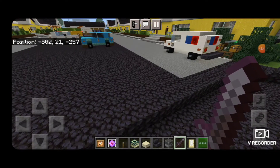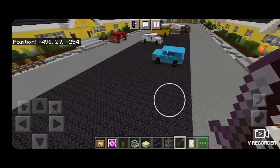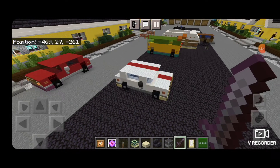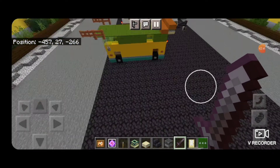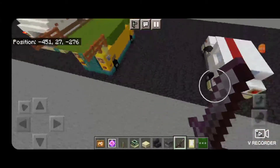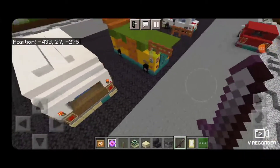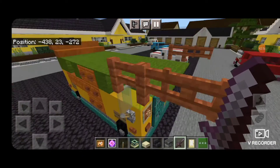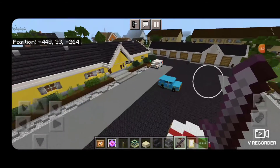We even have some Easter eggs in the vehicles in the parking lot — that was supposed to be a mail truck, and if we check out this yellow and green one, this is supposed to be the Ninja Turtles party wagon van.